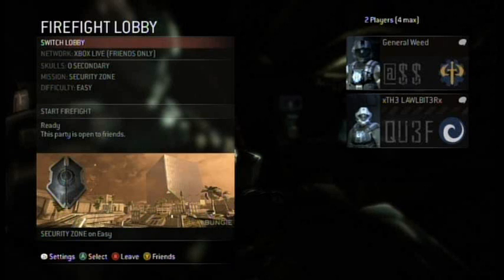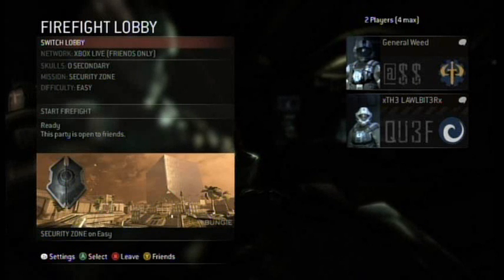Glitches on Security Zone can be done on any difficulty on Firefight. You can only do this glitch when the second round starts.